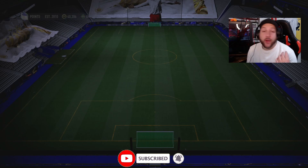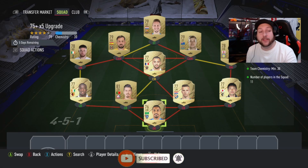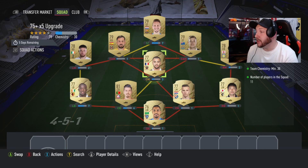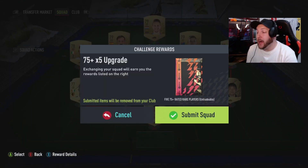Here is a quick one that we've made. I put in five rares that are 75 to 77, or the lowest I had in the club, so at the moment it's 76 to 77. The rest are common. That has given us this pack back.